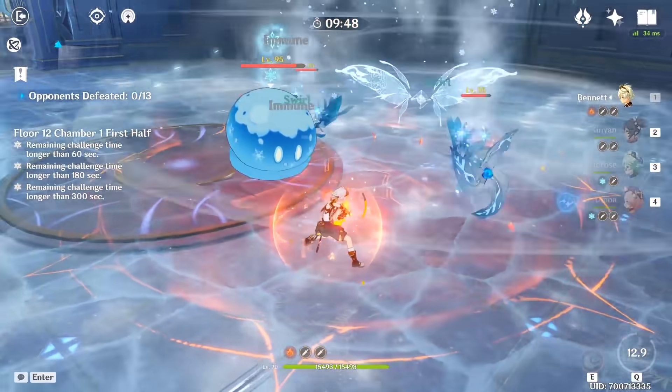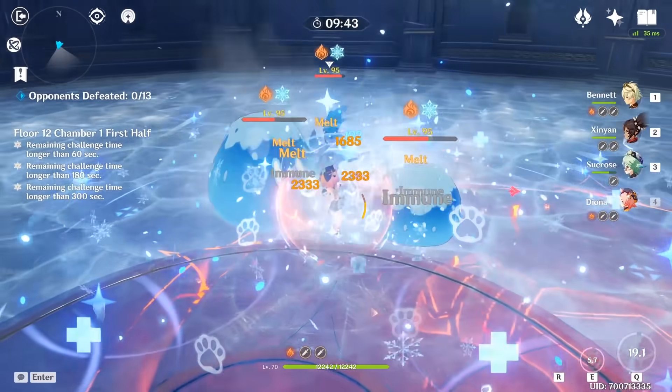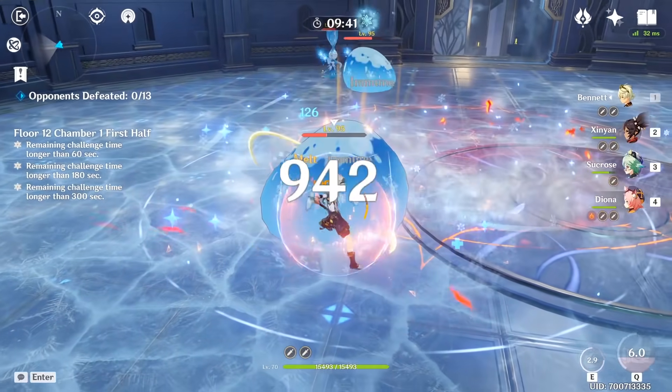Basically, Bennett's burst attack is very flexible, which lets you shrug off those annoying Cryo debuffs, and when you're in need of energy, you can quickly repeat his elemental slash attack for fast energy gains.